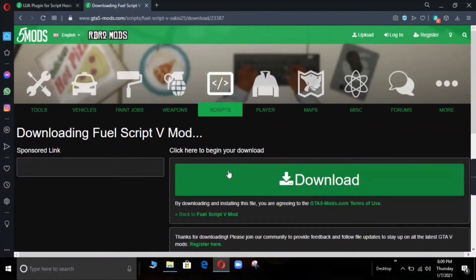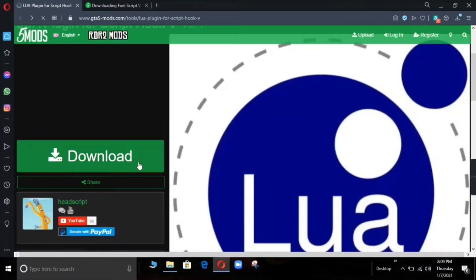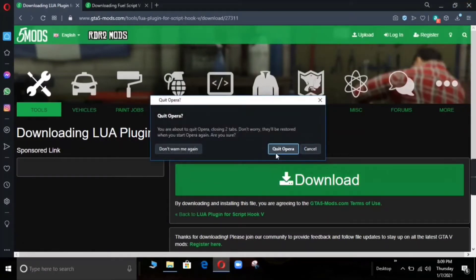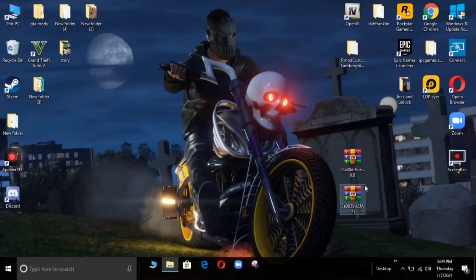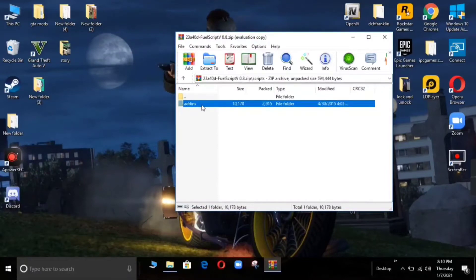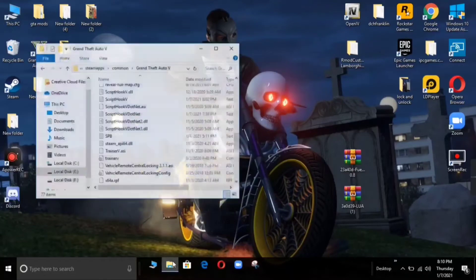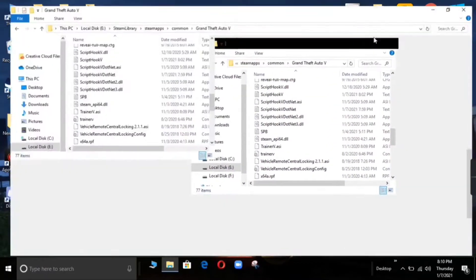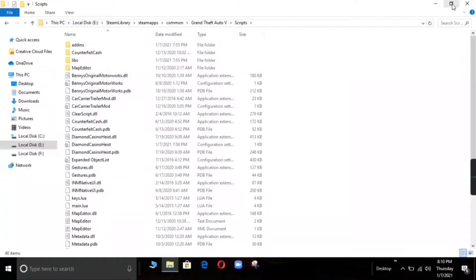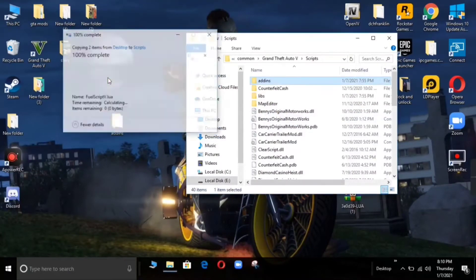We have to download two files. Download this file and download it, then save them to the desktop. You can see the first file — go to the folder, take it over to the desktop. Check the main directory of GTA 5, open the scripts folder, and paste the files in.